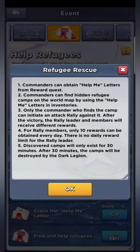What that's saying: once you use your help me letter in your inventory, a camp will spawn near your base and you have 30 minutes to start an attack on it or it just disappears. You can do as many as you want and obtain rewards, but those who auto-join or manually join are only going to get rewards for 10. After 10, they can still join but they won't get any rewards.